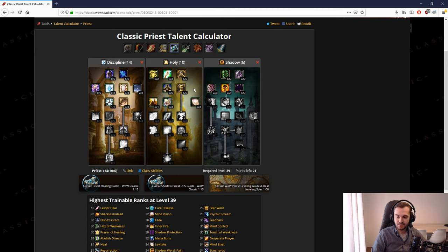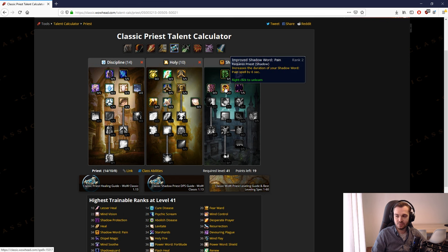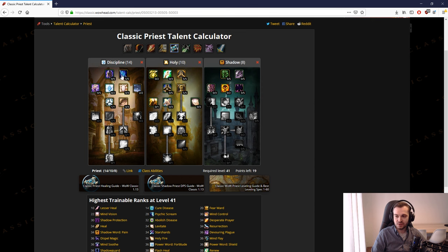The only time you want renew is if you're on the move and not going to need that mana anytime soon — you'll go back to full mana anyway, so you save some movement time. So that's the finished build to 39. The last two talent points are optional: put them in improved pain if your SW:P is falling off before mobs die, or put them into shadow focus so that at 3/3 or full shadow focus you'll be capped at 99% hit against mobs up to two levels above you.